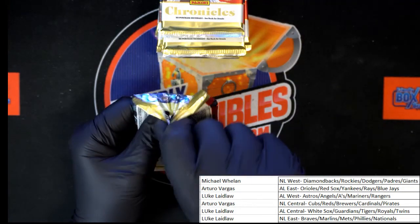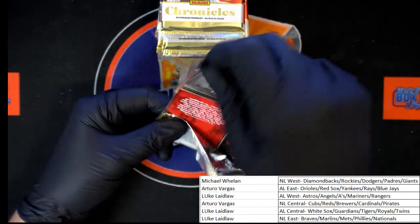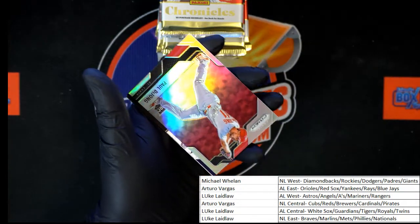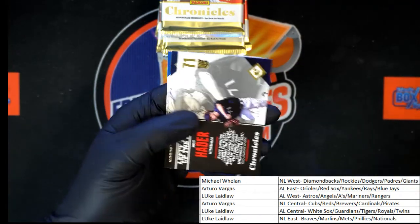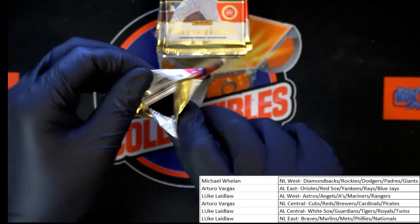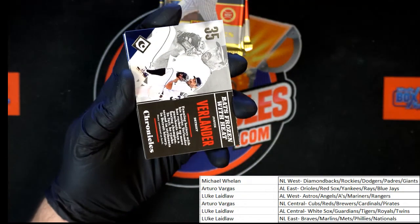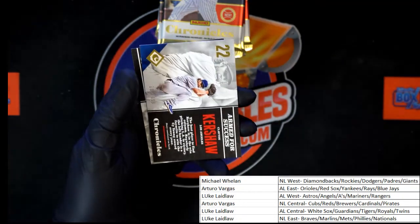First pack — first card's going to be Justin Smoak, followed by Paul DeJong. Behind that: Josh Hader, Ben Gamble, and Rizzo. Next pack starting off with Verlander and Chris Davis. Dummy card. Kershaw, Elvis Andrews, Matt Davidson.